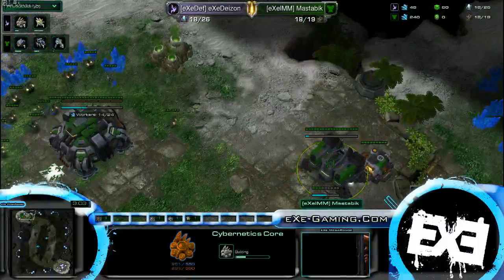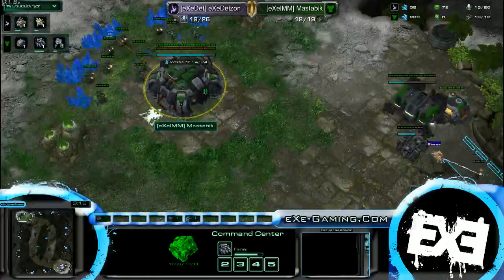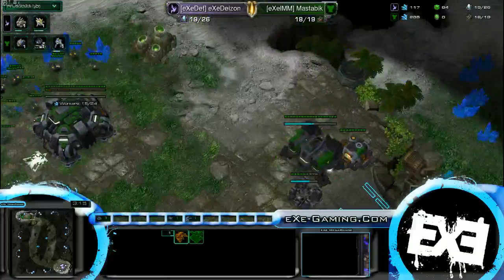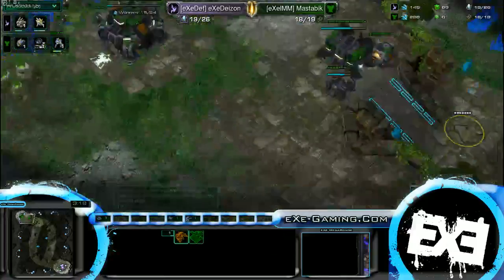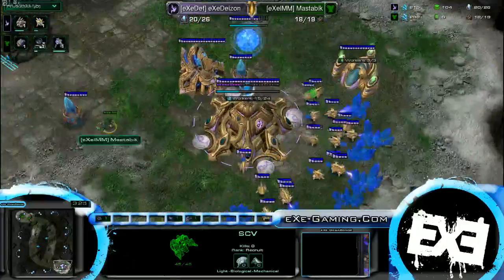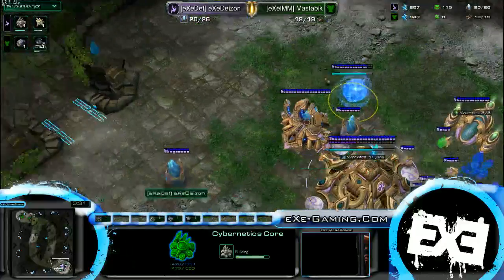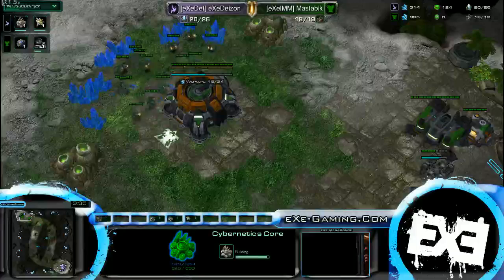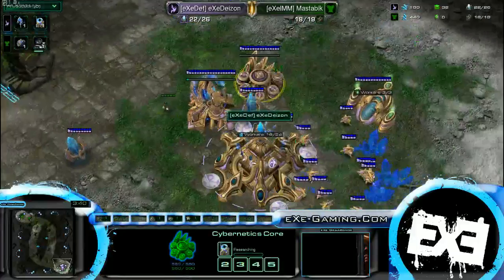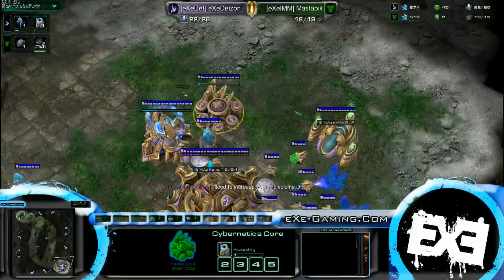Looks like maybe an expand build for Master Bic — no gases. So we're probably going to see a command center very quickly. Looking like he's going with that gas though. I think we're going to see a one gate expand, probably the most likely here. They're going to build a few units for Daeson. We're going to see a standard route, but interestingly, take out that SCV.